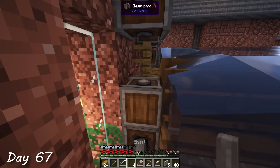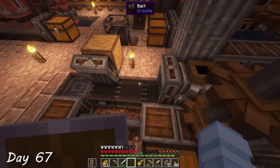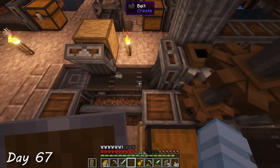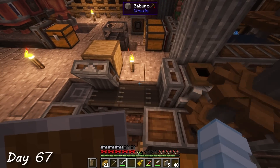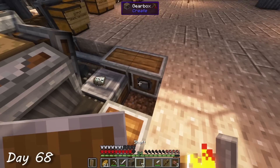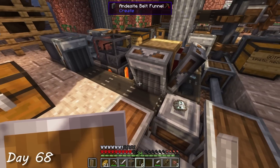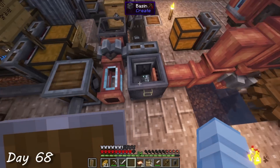I then connected the windmill to my power system and watched it turn. Now that I had the power I needed to keep working, I built a contraption that milled one skystone block into one skystone dust and one skystone block. That breaks all the laws of physics, but hey, that's basically the definition of Minecraft. This dust was then routed into the basin where it would be converted into that liquid I talked about earlier — it's actually called sky solution, so I should probably start referring to it as that.